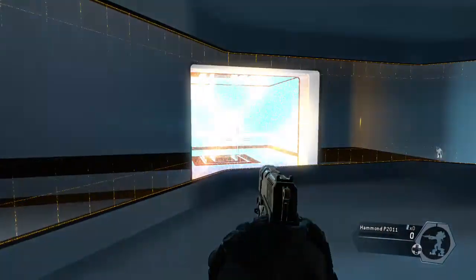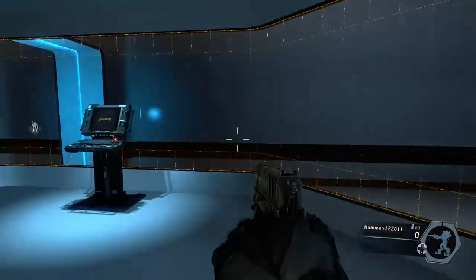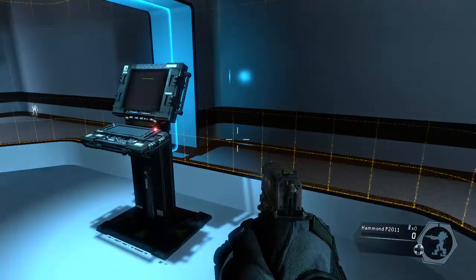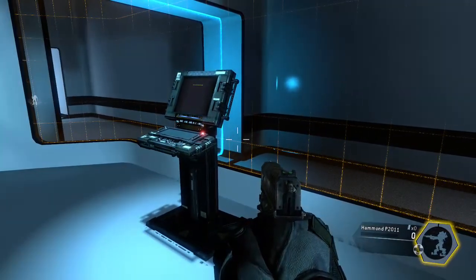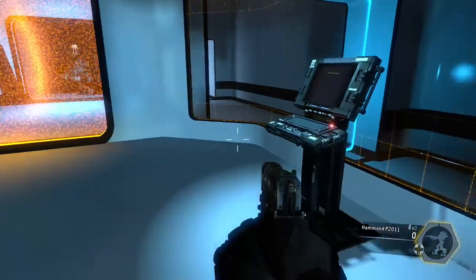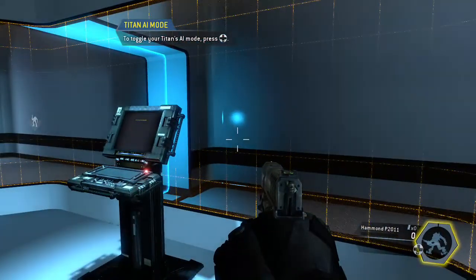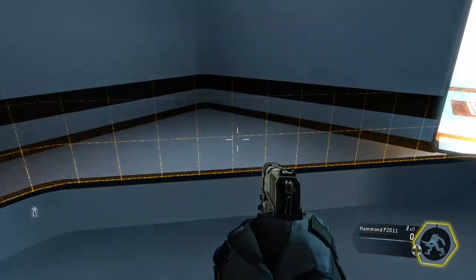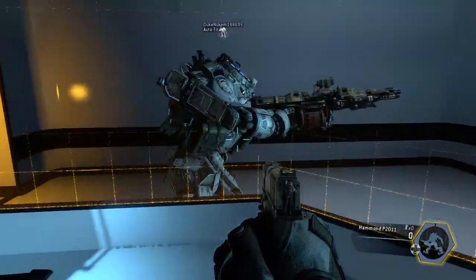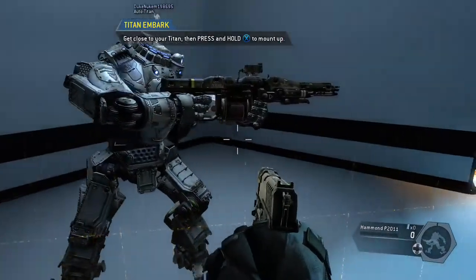Pilots can control their Titans' AI when they are on foot. The AI can be toggled to follow you or guard its current location. The lower right corner of your pilot HUD displays your Titan's current AI mode. Put your Titan into follow mode and it will try to stay close to your position. Get close to your Titan and re-embark.